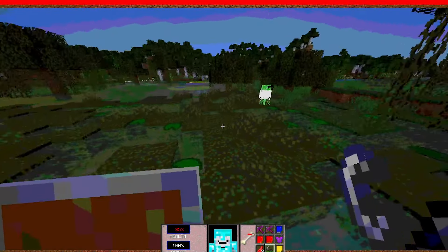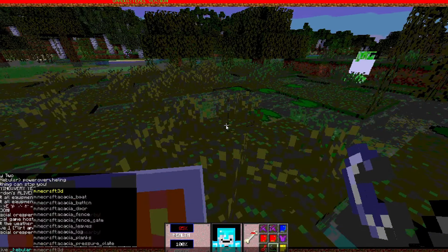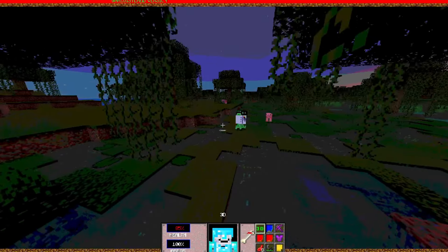Because when I typed in the command to give myself flint and steel, I saw that I could give myself something called 3D. And I'm going to do it now. Minecraft 3D — I can't do anything with this. Can I wear it? Can I give it to the creeper?